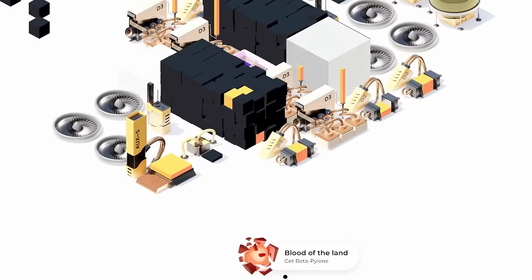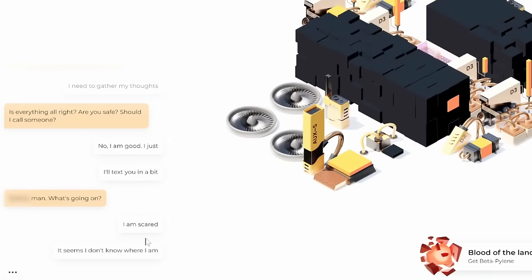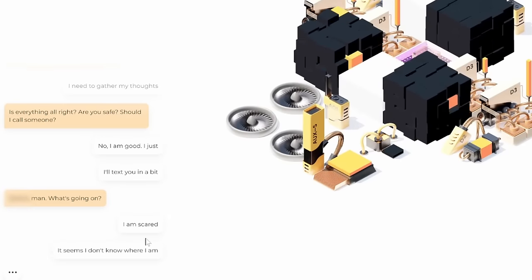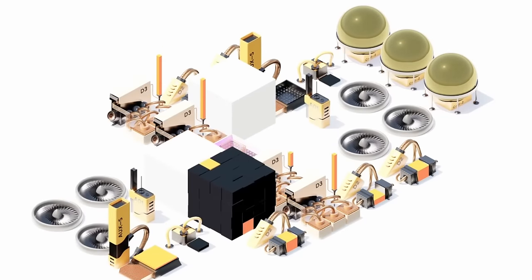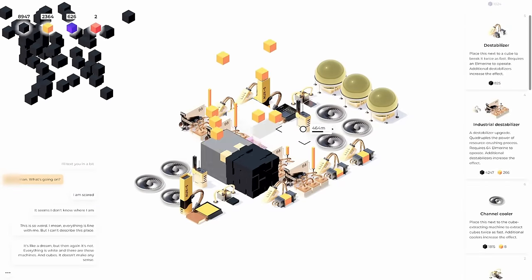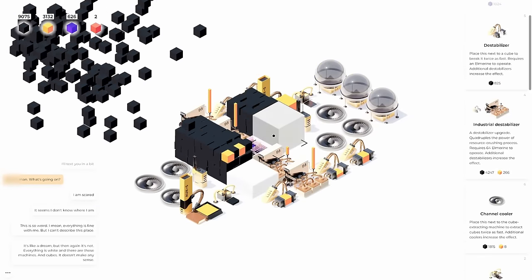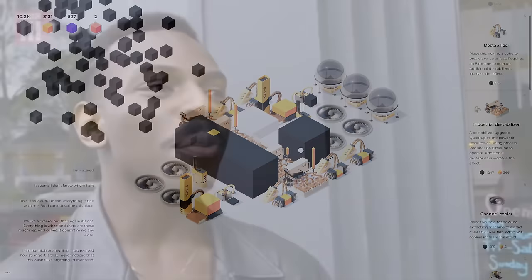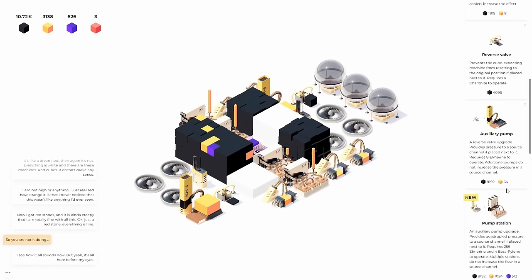524 meters — whoa, blood of the land, get beta piling. I am scared. It seems I don't know where I am. He was so entranced by the machines he didn't even stop to think about that. But we have a new resource here — we didn't need to get to 524 meters, it's just there. I didn't even hear the sound it made. Everything is like a dream.